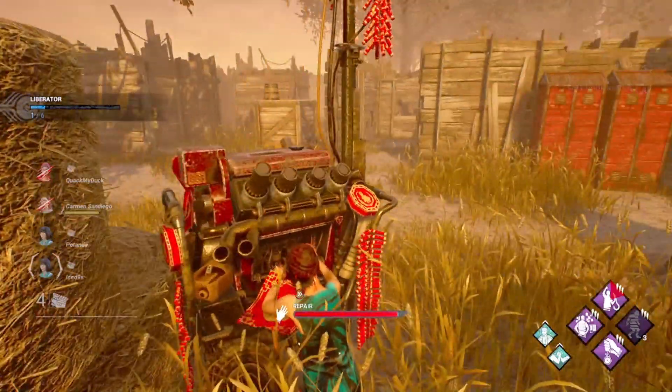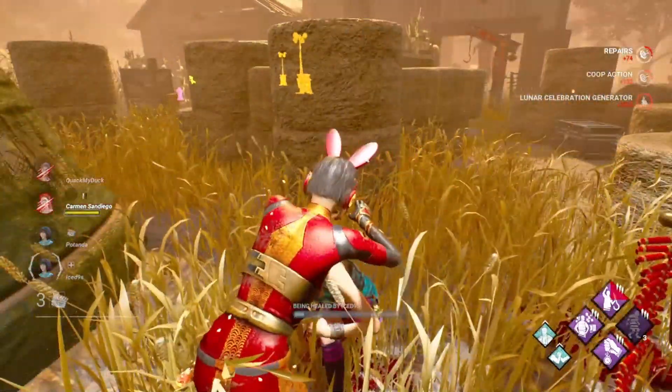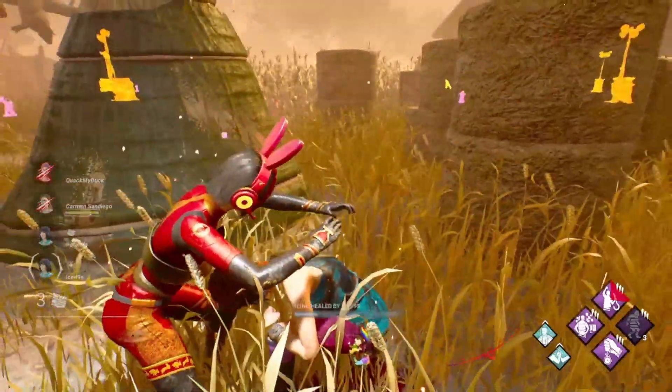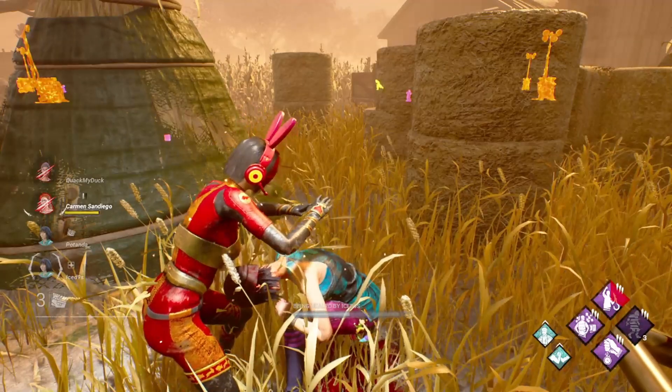This perk is fantastic for giving you a better sense of where things spawn as well. I ran Detective's Hunch for a long time and finally dropped it because I got more comfortable with the gen and totem spawns and I didn't feel like I needed it anymore.